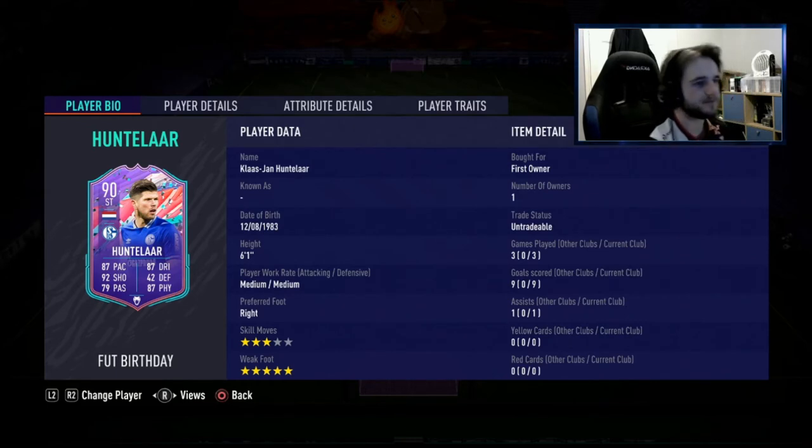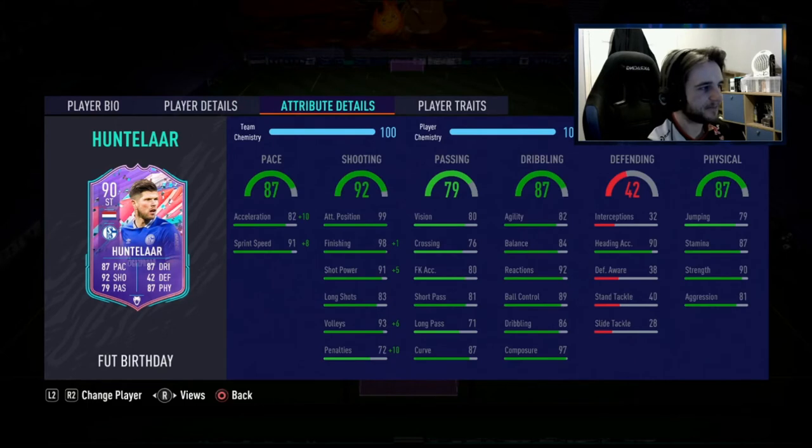We'll start off with the negatives. As you'd expect, his dribbling capabilities aren't exactly great — he is six foot one and has 87 physical, so his dribbling's not really going to be incredible. The stats show pretty good composure and reactions, and I'd agree with that. The dribbling itself is 86 and you'd want it to be a bit higher, but that's about the only negative I can give the card. He does react well when you want to do something and he is quite composed in front of goal.